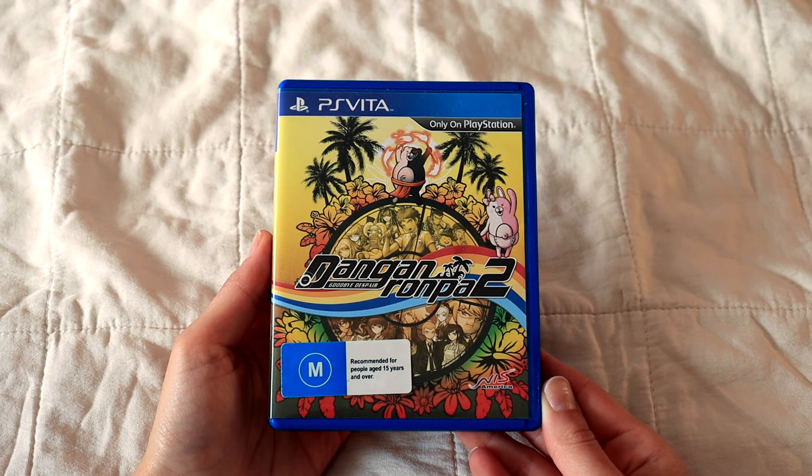Next up is Tearaway, one of the PS Vita staples. It's a puzzle platformer that makes really good use of the Vita's unique hardware, like the rear touchpad and the motion sensor. It's by the same developer as LittleBigPlanet, and it really shows. This next game is one of my favourites, and that is Lumines: Electronic Symphony. It's a puzzle game that plays a bit like Tetris or Dr. Mario, but with its own twist. What I really like about it is that it blends musical elements into the gameplay - the sound effects from clearing blocks are synchronized with the music, which makes it feel really entrancing. It has a really good soundtrack too.